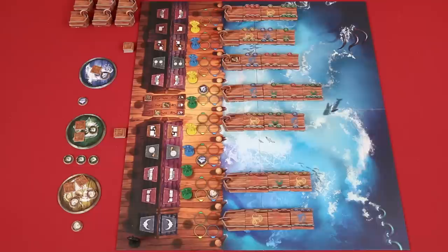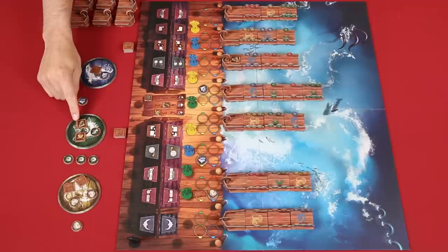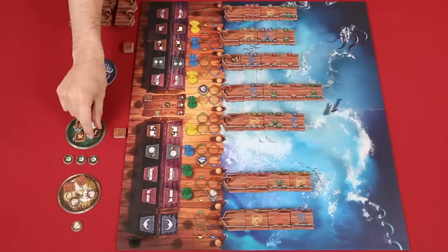The game will continue until seven of the ships have set sail. At that point, the game ends immediately and you'll ignore the remaining ships still in the harbor. Players now total the value of the tokens on their scoring tiles, with supplies equaling the values shown on this track. The green player has a fur worth three points, and a grain worth two, and a three-point gambling token for a total of eight.